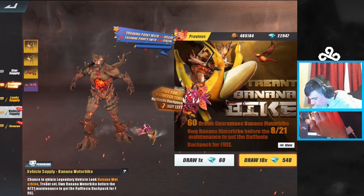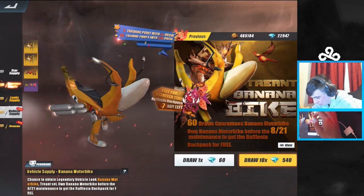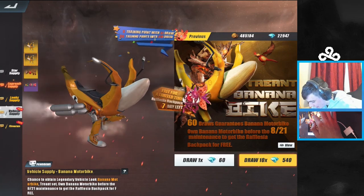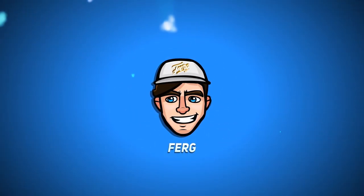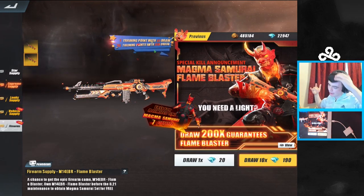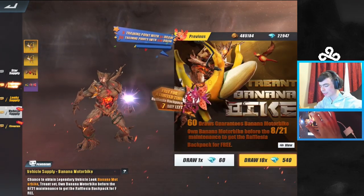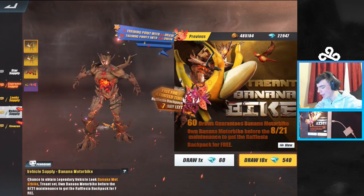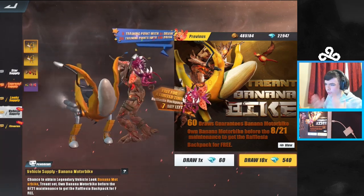What is this thing — is this Groot from the Avengers? Why is this a vehicle supply? What the heck, is that a banana motorbike? What is going on, you guys — it's your boyfriend here, back again with another Rules of Survival video. Today we're going to be looking at this new vehicle supply skin and the banana motorbike. They added a banana motorbike — wait till you see the effect of this if you haven't seen it already.